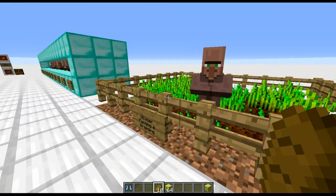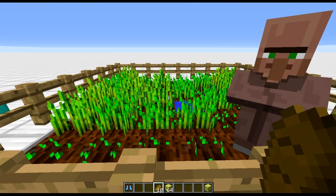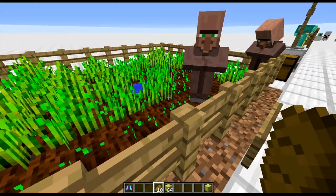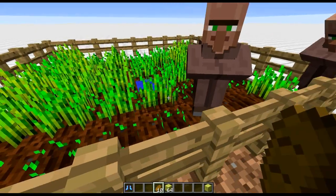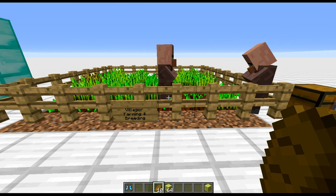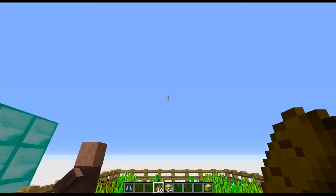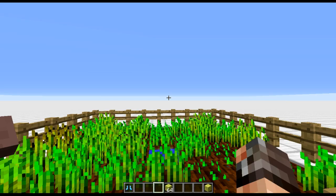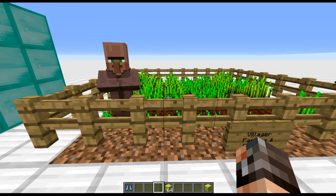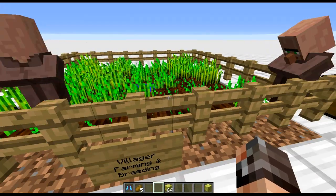There's also the breeding mechanic: if there are enough village doors, you can set up breeders. The villagers need to be 'willing' to breed — farming is one way, and trading with them is another. They won't breed here though because we're not physically in a village with doors. We've been having fun with infinite villager breeders in the snapshots, though that mechanic might have been fixed now.